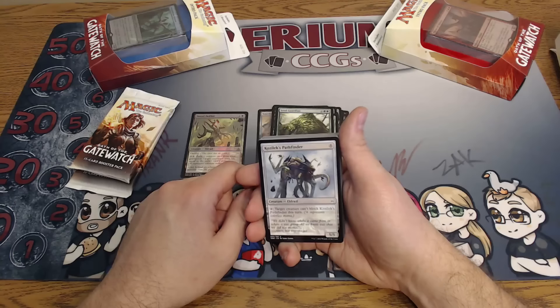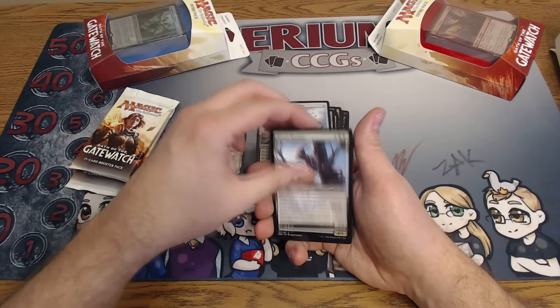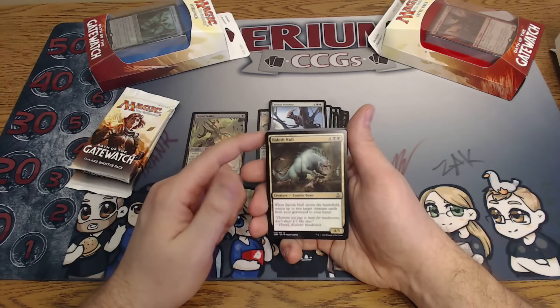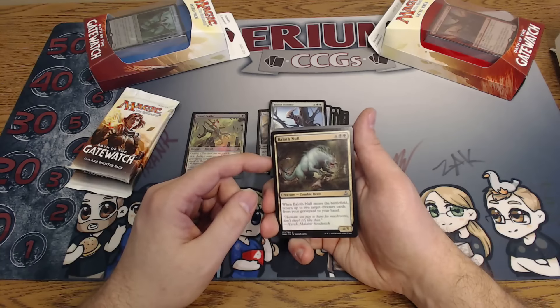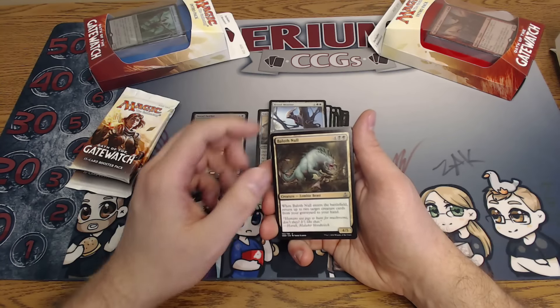Kozilek's Pathfinder — six mana for a 5/5. For one colorless, target creature can't block the Pathfinder this turn. That's pretty good. Some Brood Monitors, Battle for Zendikar. I kind of talked bad on this guy previously but I think he actually is going to be a solid card for limited. Balath Null — four uncolored, black and a green, six mana, we get a 4/5. When it enters the battlefield, return two target creature cards from your graveyard to your hand.